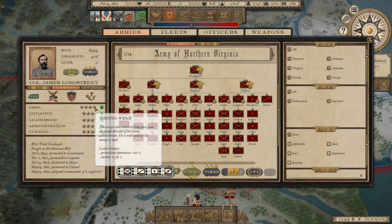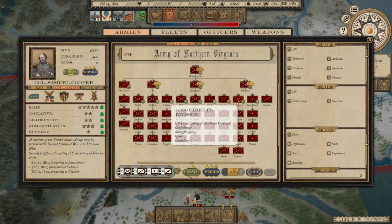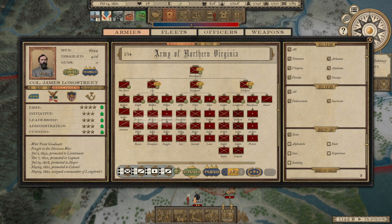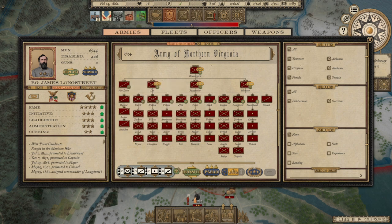Longstreet is super famous now — Rising Star! He fought well in the last battle. He should not be a colonel — how do I promote him to brigadier at least? You're not commanding a division as a colonel. The only thing is if I promote him, he loses his initiative, leadership, administration, and cunning. But I'm going to do it anyway. He's now a brigadier general and didn't look like he lost his other stats, so those stayed.